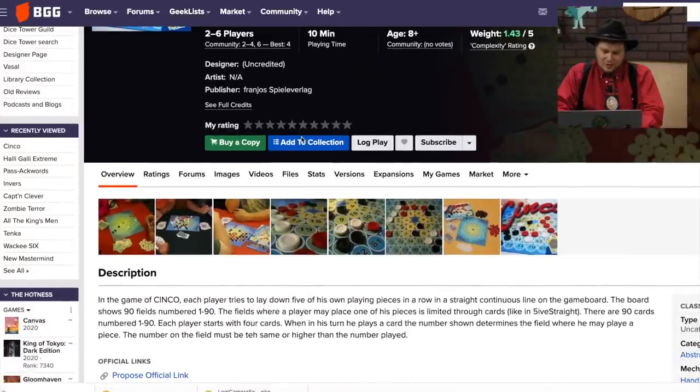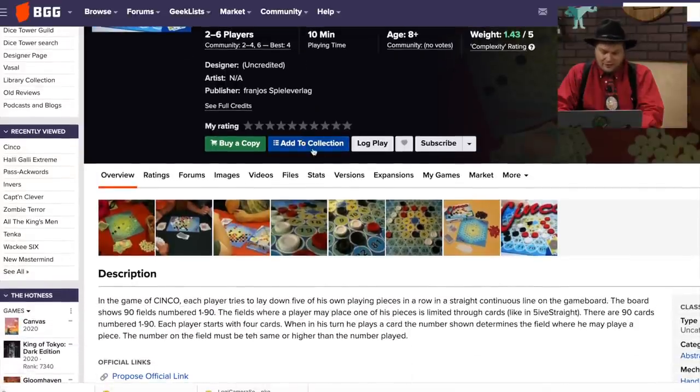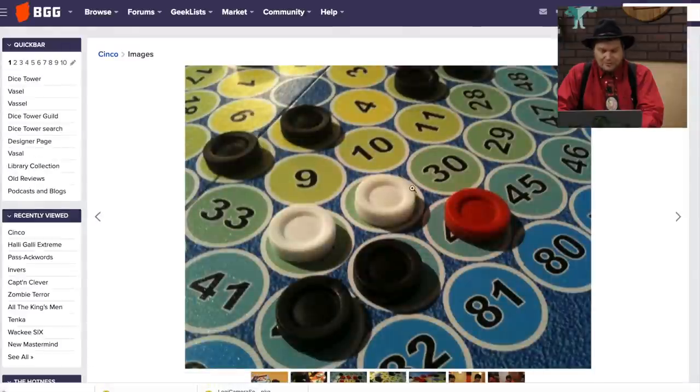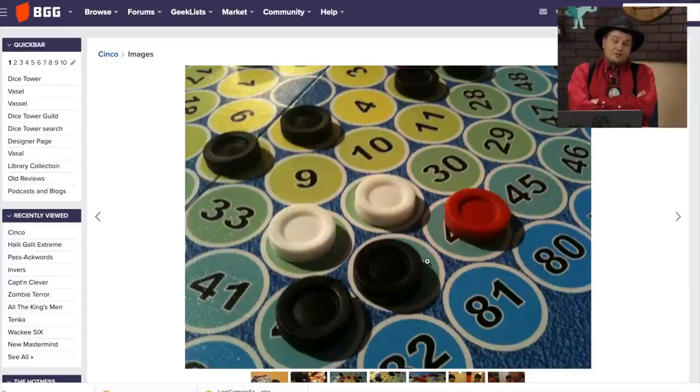Cinco — I'm assuming you have to get five in a row. You place cards in a 90-field grid. You start with four cards, place them, and the number must be the same or higher than the number played. So I'm assuming lower numbers are in the middle. If I play 50, I can play on 50 through 100. You're also looking for where you can get five in a row. It sounds fairly light, but I would play it.